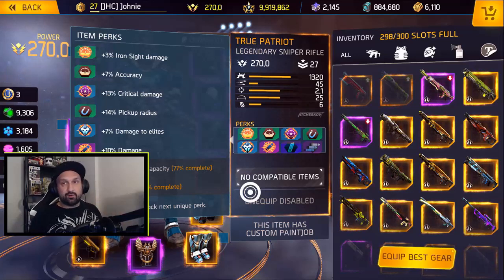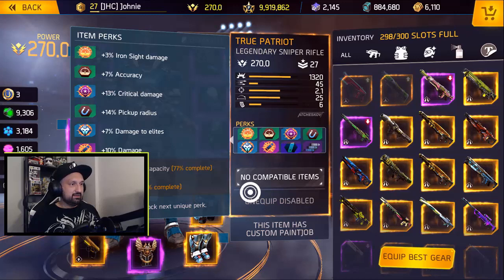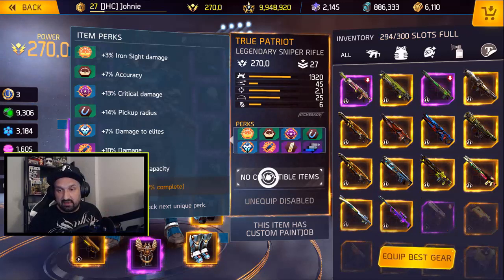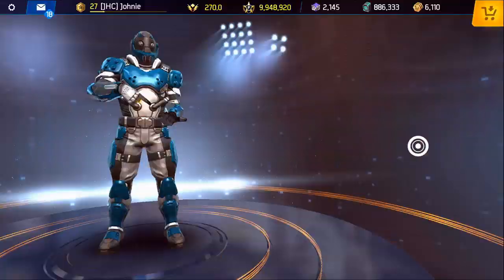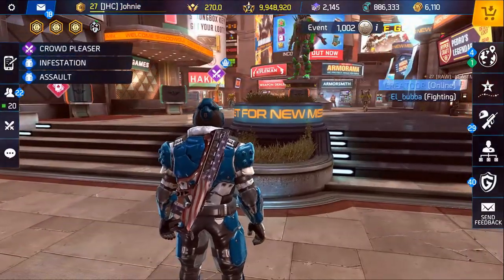I'm at nine million nine hundred forty-eight thousand and I'm not even done - the last perk is at thirty-seven percent complete. I'm out of dailies and my inventory is pretty much full, so I'll have to farm fame somewhere else. I'll go do some Brothers of Fire missions and come back.